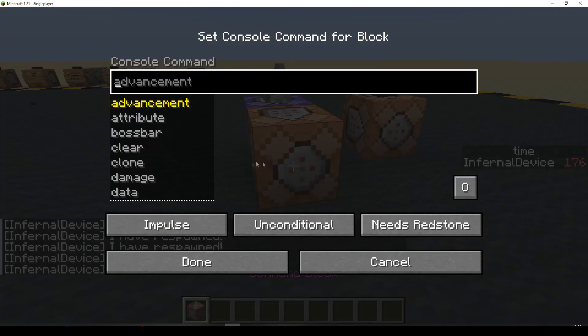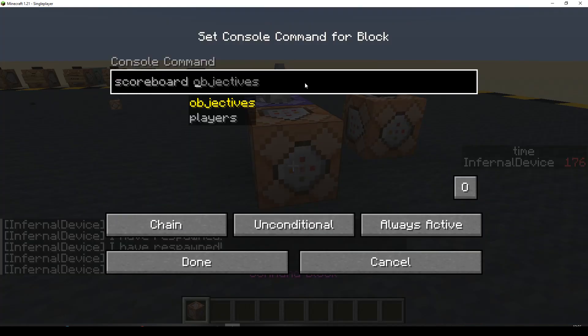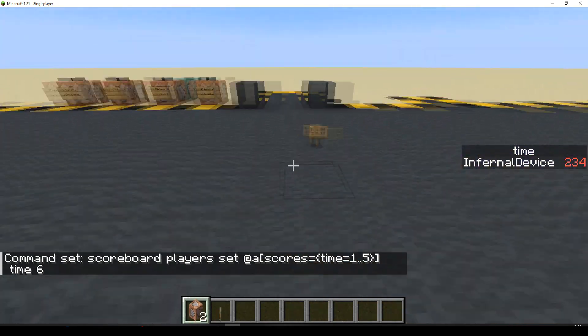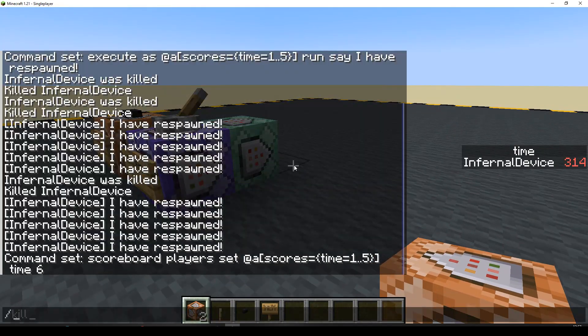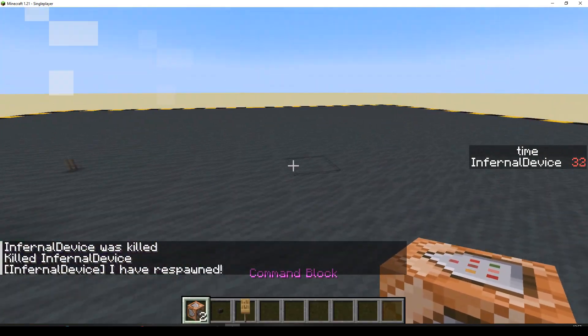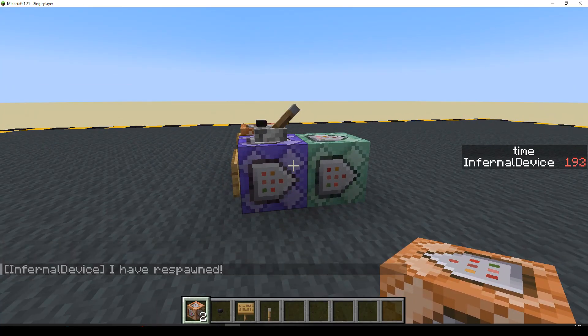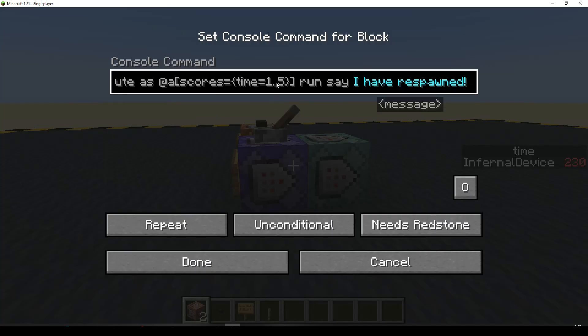What I'm going to do here is make a chain command, always active, and do scoreboard players set for all players whose score 'time' equals one to five — set it to six. Do the kill. I've respawned. Now it only seems to be doing it one time. I'm wondering — during testing I found that this worked every time, but I wonder if there is an occasion where it's going to skip and not work.